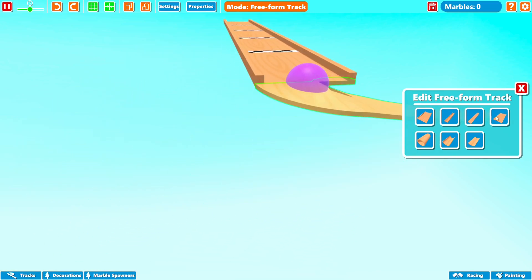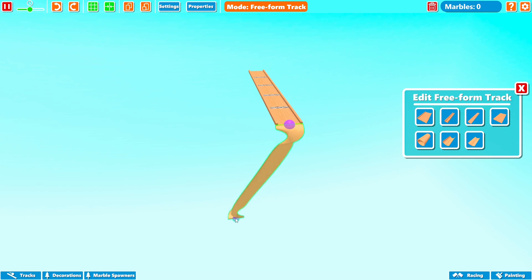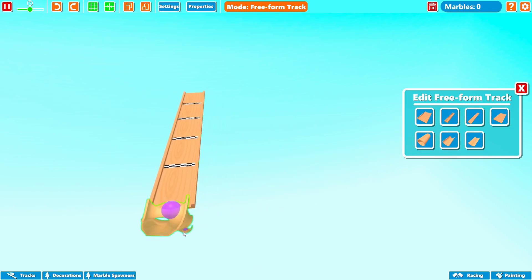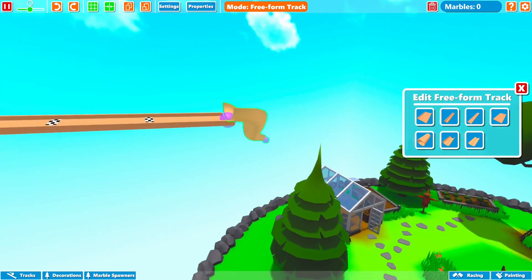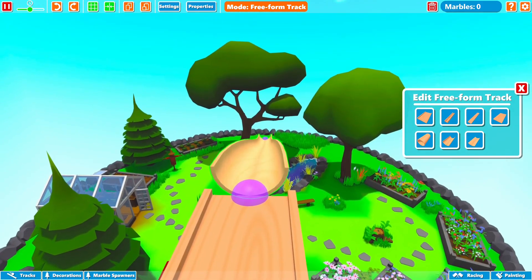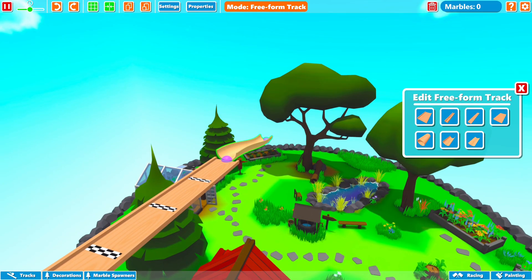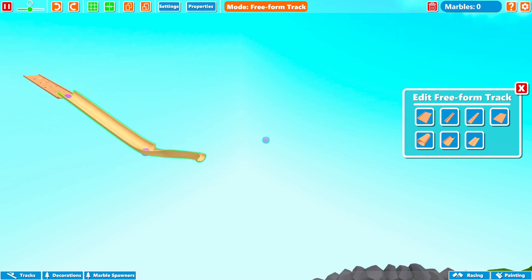We can actually do no sidewalls, which would be very interesting. Look at the track — it just kind of twists and does crazy things, that is going to be fun. But I think I'm going to try this piece here because this looks really interesting. It's got some huge sidewalls, it's kind of like a half-pipe thing going on. This is going to be interesting. I kind of want to do like a downward-ish slope, maybe something like that. That works, and then I kind of want to continue off of this somehow.